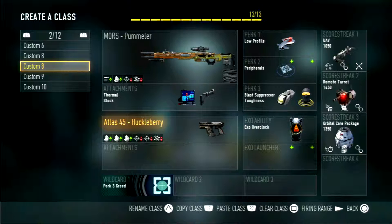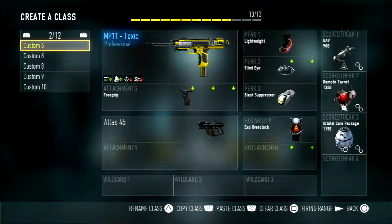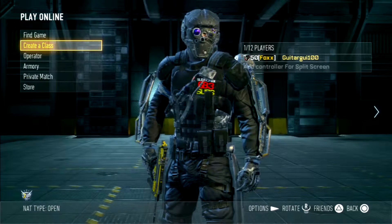The signature I never use. The SN6 I use fairly often. The plummeter I use whenever I want to try to hit something, which barely ever happens. Impact I only use when I want to scream and rage. The toxic — minus one damage — is a beast, but the fire rate is kind of annoying.